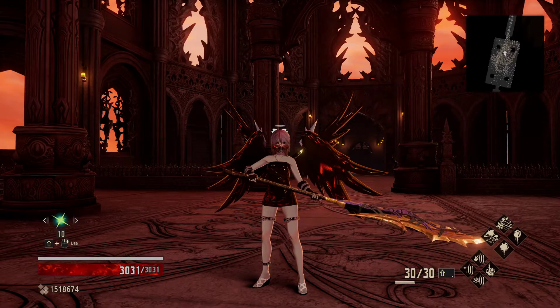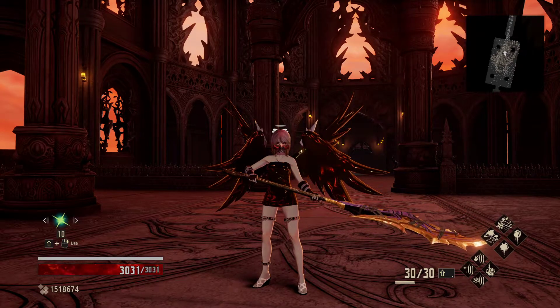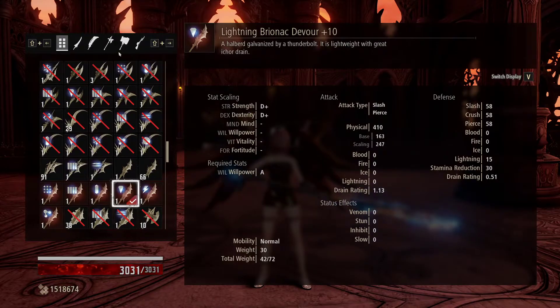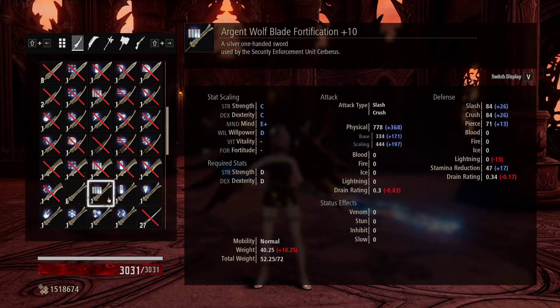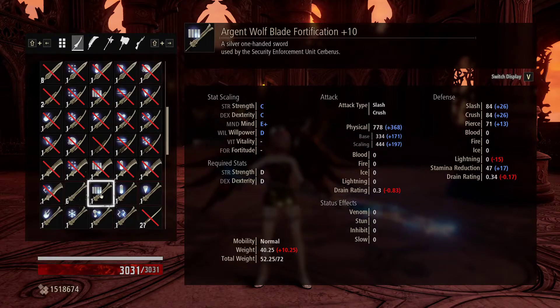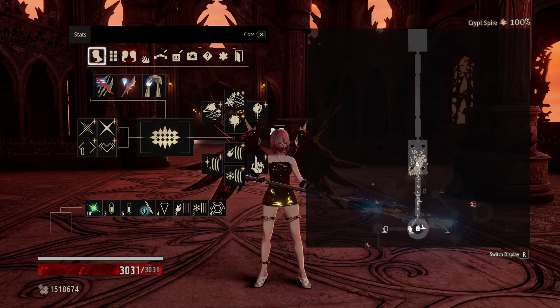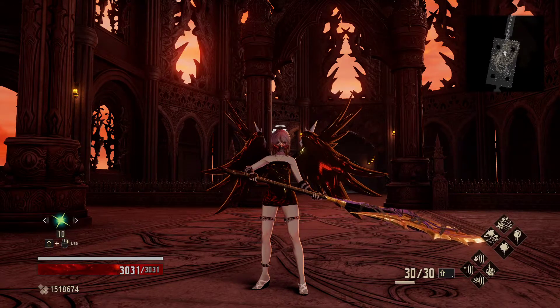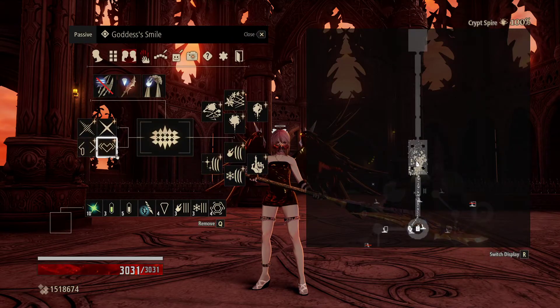Without elemental resistances, you're looking at killing around 250,000 total HP with weapon strikes doing roughly 778 damage. Calculating 250,000 divided by (778 times 0.9) equals about 357 strikes — you'd need to hit them 357 times without dying, without getting one-shot, without getting hit at all. That's why I prefer taking the easy route with resistances and focus builds.